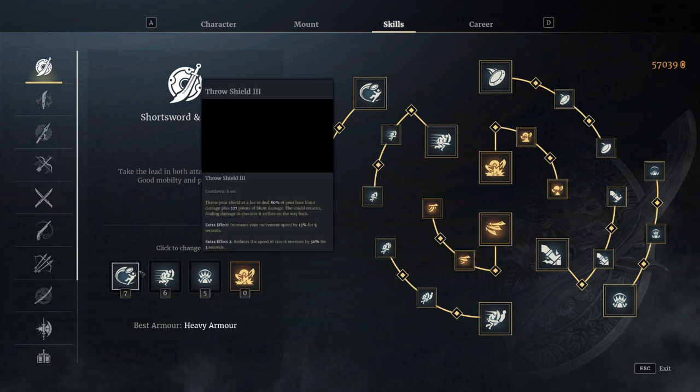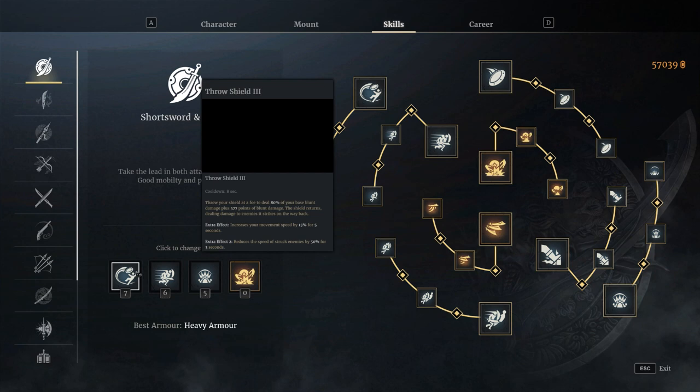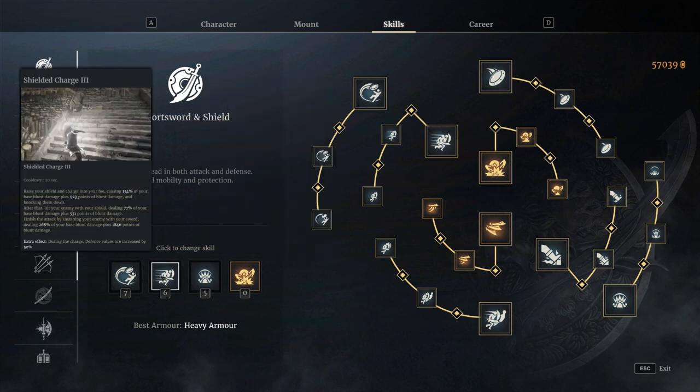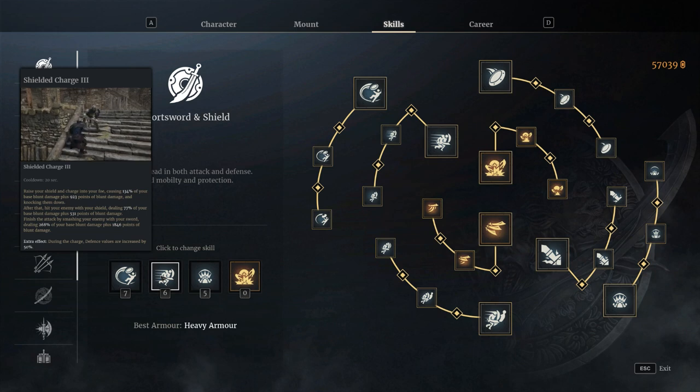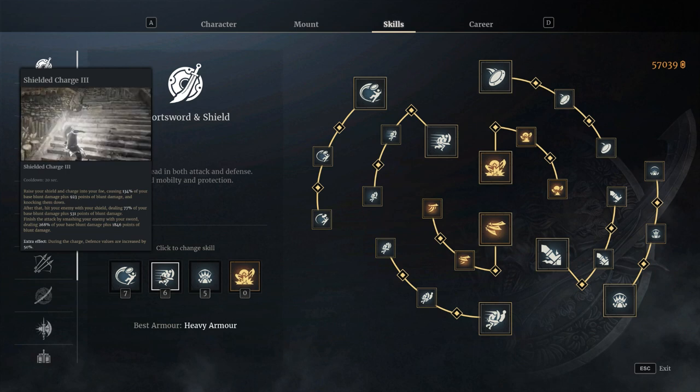Starting off with Shield Throw — you throw your shield, it slows enemies and gives a little stagger. Captain America. Fantastic. Second up, Shield Charge or Shielded Charge. This is just a charge forwards, increases your defence while charging and knocks your enemy down, finishing off with a big slash. It's a must-have. Cookie cutter.